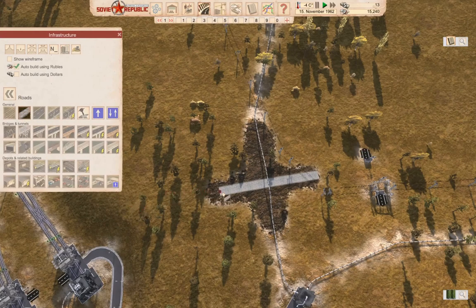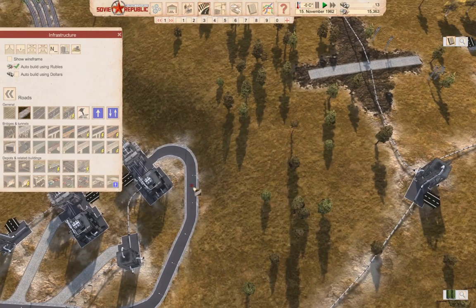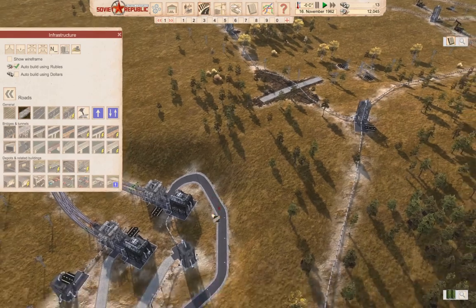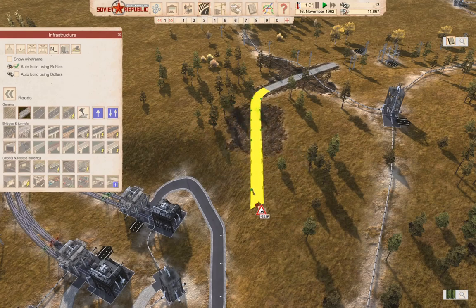We'll go back to messing with roads. Trying to bring this down here — too steep. Let's see how steep this actually is... that is really steep. We're going to need to find another way down.